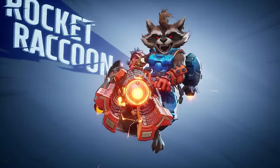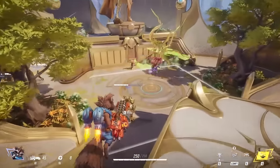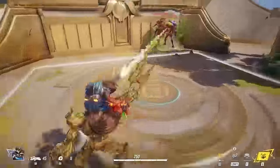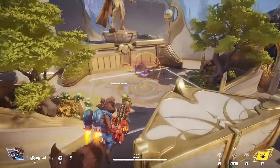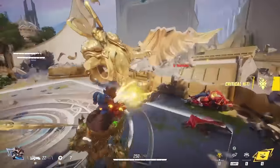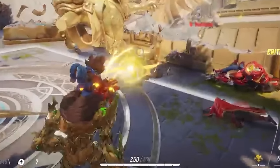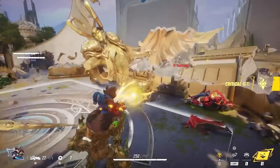Rocket Raccoon is the first support hero and looks like a lot of fun. He has two passives — wall climb and a jetpack — giving him excellent mobility. His team-up ability lets him ride on Groot's back, increasing Groot's range and lifting Rocket for better sightlines. He has 45 ammo in his assault rifle primary, a secondary healing item, two abilities, and an ultimate that appears to be a throwable grenade.